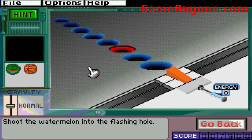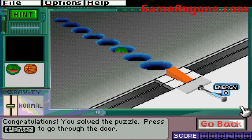That bounces us up two. Alright, shoot the watermelon into the flashing hole. This one you need about twice as much power, so let's go to six. Boom boom. I remember that much.